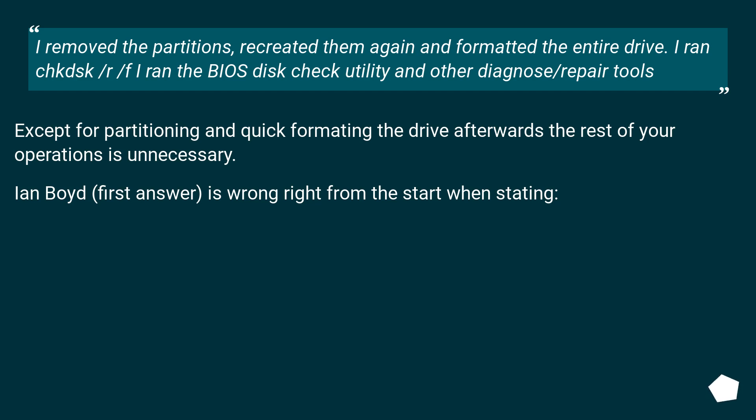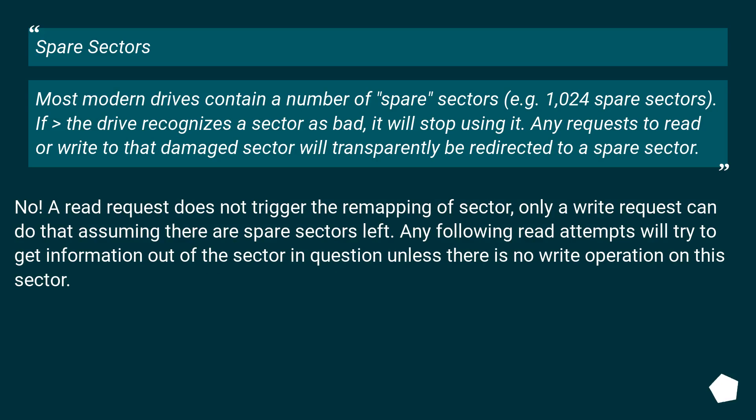I removed the partitions, recreated them again, and formatted the entire drive. I ran CHKDSK /R /F, the BIOS disk check utility, and other diagnose/repair tools. Except for partitioning and quick formatting the drive afterwards, the rest of those operations are unnecessary. Ian Boyd's first answer is wrong right from the start. Most modern drives contain spare sectors — for example, 1024. If the drive recognizes a sector as bad, it will stop using it. Any request to read or write to that damaged sector will transparently be redirected to a spare sector.